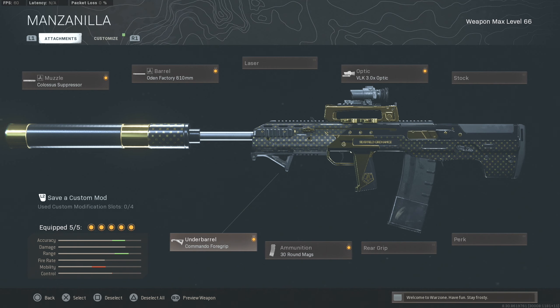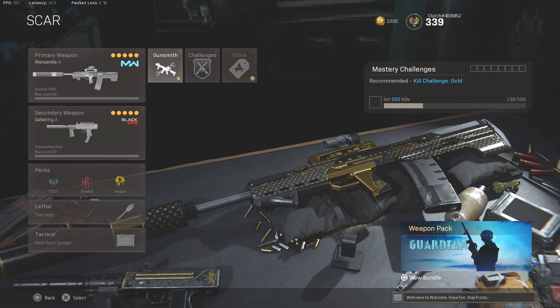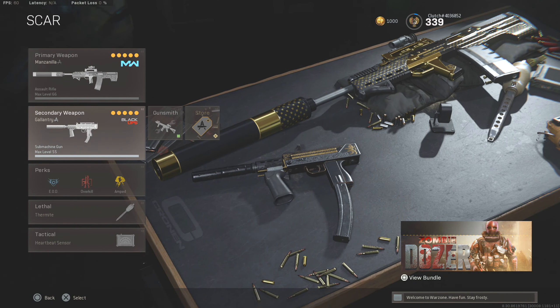On PC the recoil doesn't seem as much, especially with this setup. But when I was using this thing on PS4 it definitely felt like it had a lot of recoil to it. With the setup it minimizes that as much as possible. If you want to go for the max no-recoil setup, take off the VLK and put on a rubberized grip.